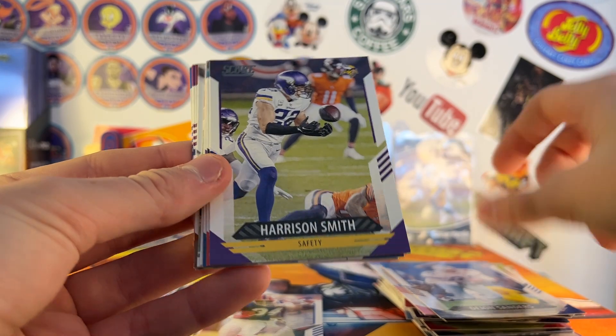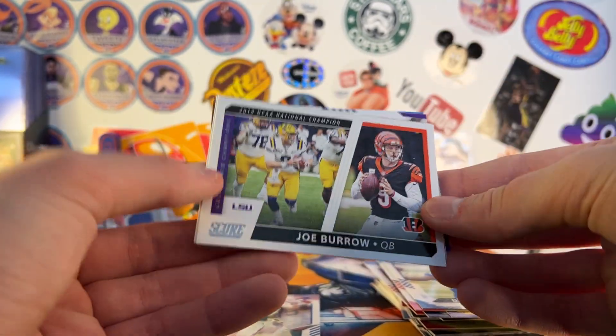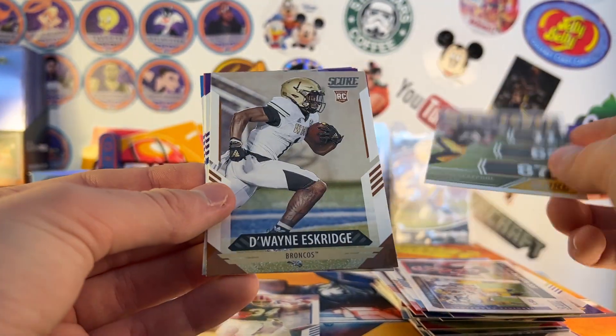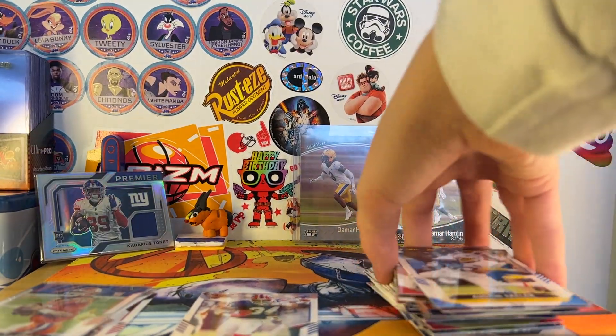Pack four: Tee Higgins, Deion Sanders, Harrison Smith, Jarvis Landry, Darius Leonard, Burrow second year insert, Next Level Claypool, Dwayne Eskridge, Kylan Hill, Jabril Cox, Tony Gonzalez, and Austin Ekeler.